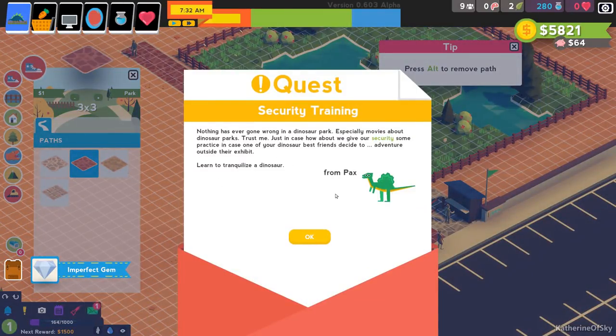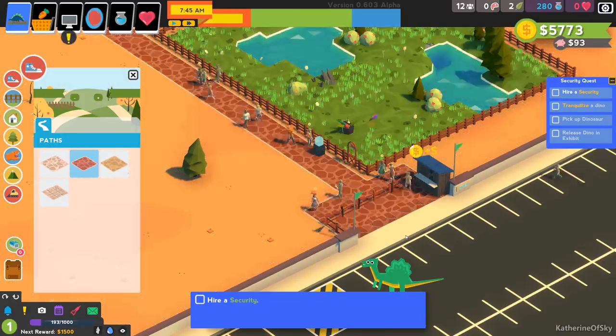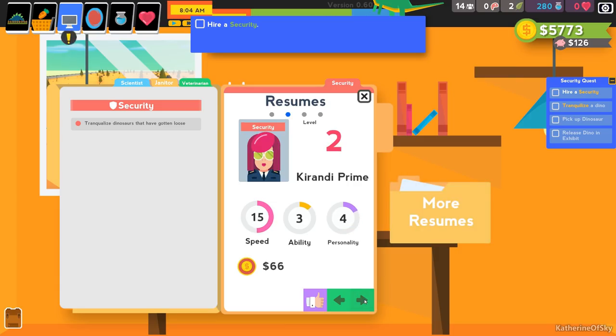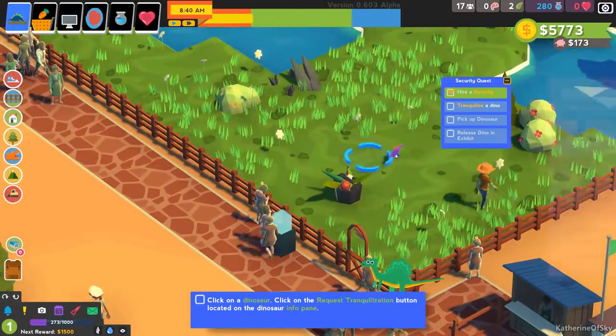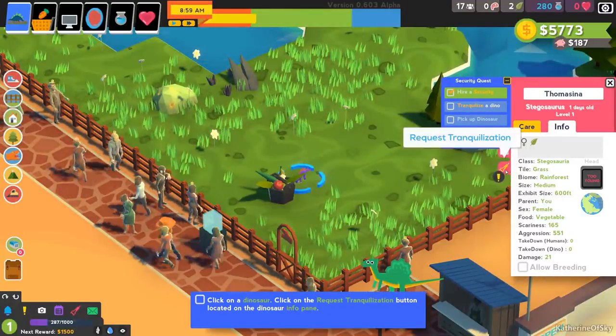Security training: nothing has ever gone wrong in a dinosaur park, especially movies about dinosaur parks — trust me. Just in case, let's give our security practice for if a dinosaur decides to adventure outside their exhibit. First, learn to tranquilize a dinosaur. We'll hire a security person — speed is probably good for them. Now we can click on a dinosaur; from the info panel there's a 'Request Tranquilization' button that was hidden. These panels also have extra buttons for moving or bulldozing items.